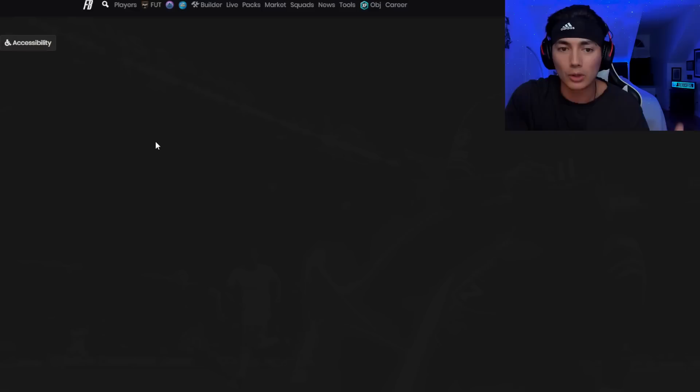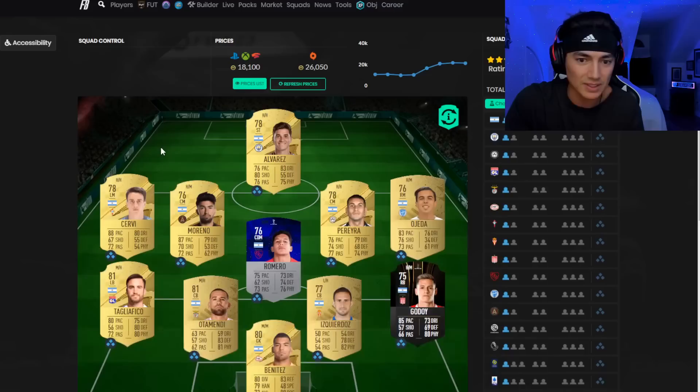And that's how we are basically making our coins — with these SBCs. Whatever the cheapest nation is at the time, those are the cards that are going to be going up in price. It's super simple.